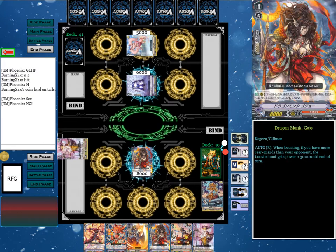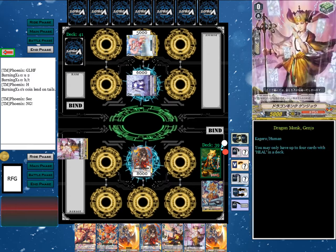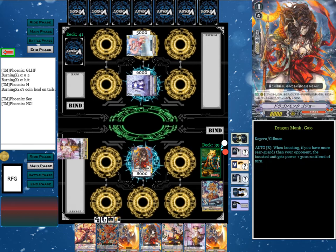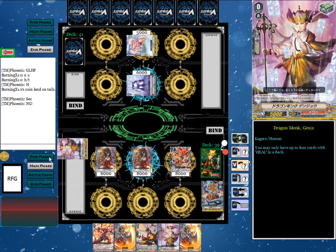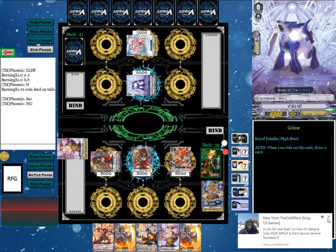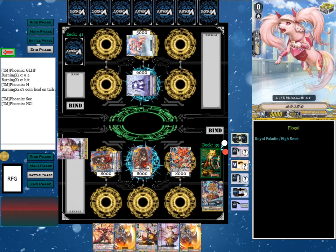That's our turn. Stand and draw. We do not have a grade 2, but that's fine because he's grade stuck as well. We'll just go to the main phase and call the Flame of Hope Aramal into Dragon Monk Gojo. Then go into the battle phase — Dragon Monk Gojo attacks. I can't believe we just called down 15,000 shield. That was kind of reckless, to be honest.